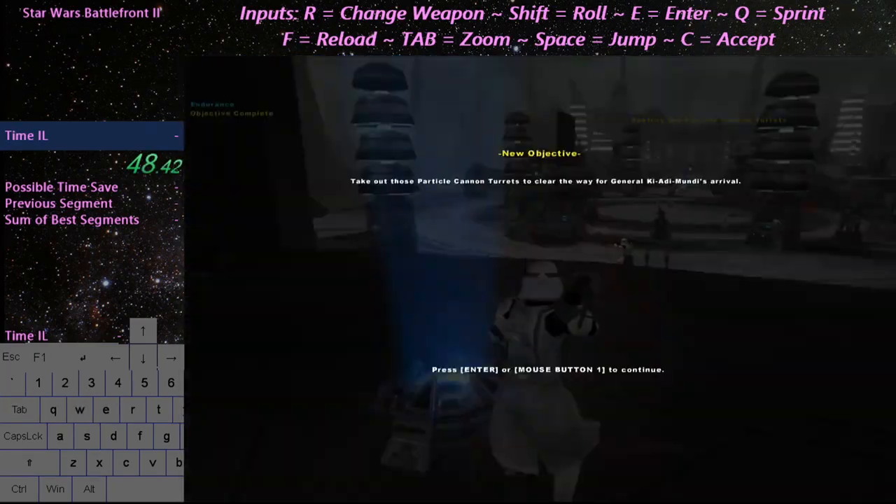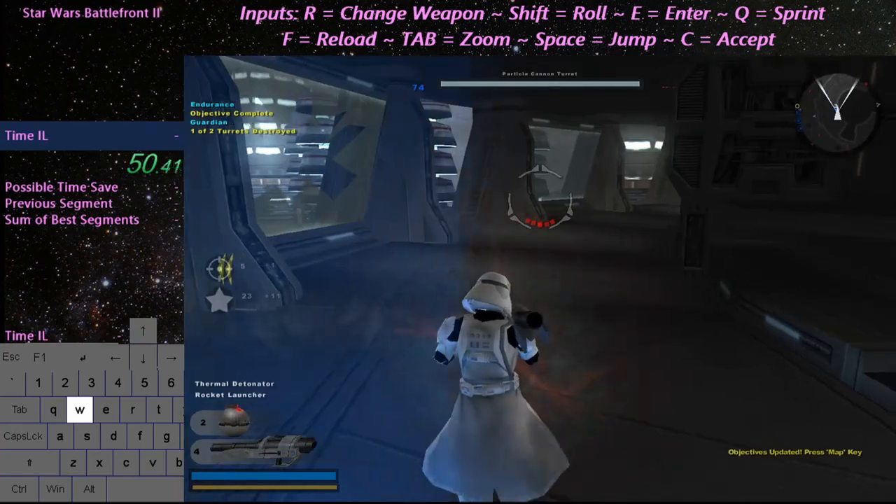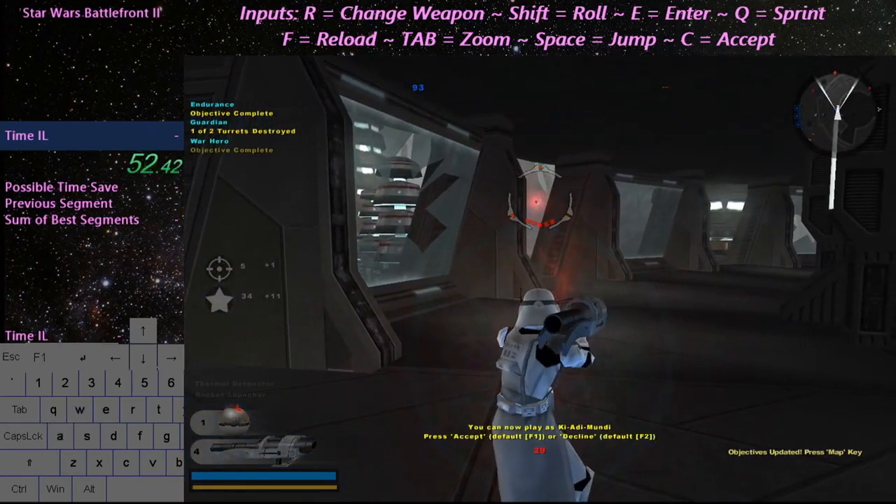Well done, men. Now we need to make some space for General Mundi to land. Take out those turrets and clear the deck. One more to go.